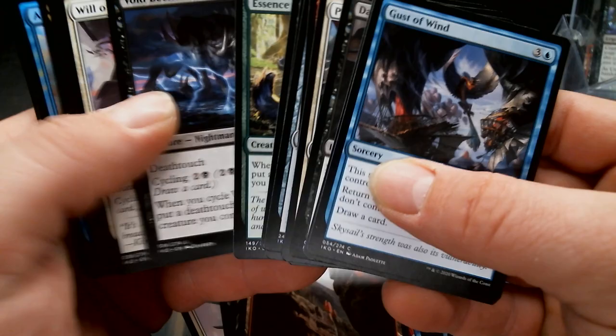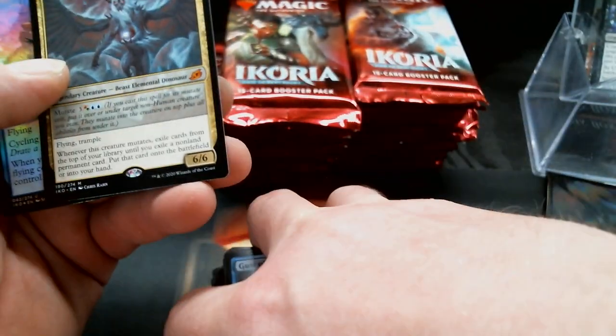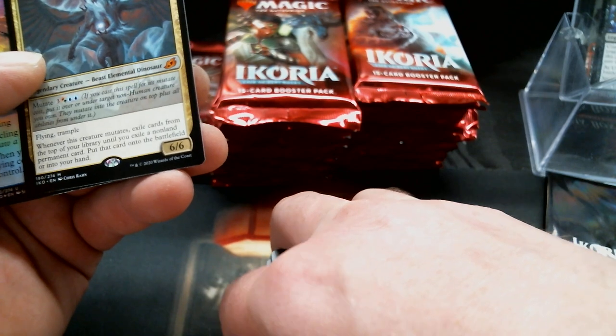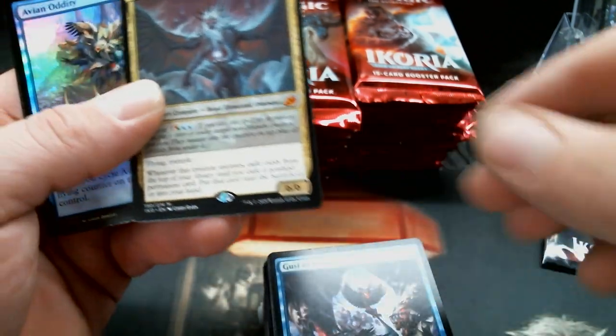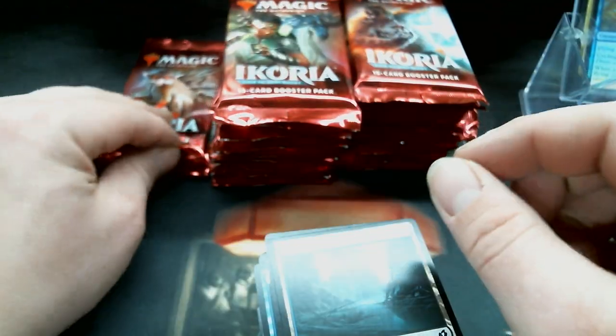Speaking of shiny, there's a shiny in the back of this one — that is an Apex of Eluna, and I need that one so that's cool. Two down, and a foil uncommon uncommon.